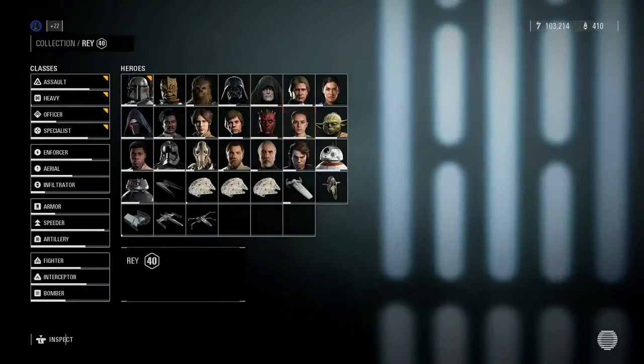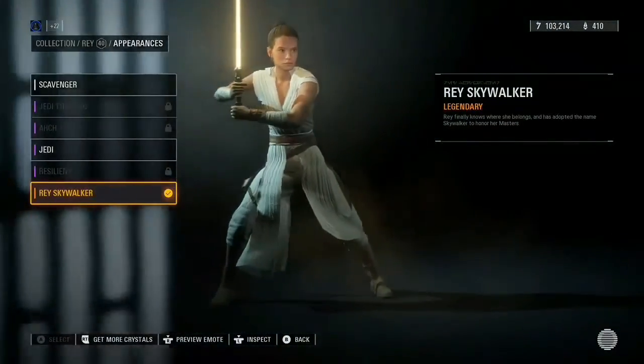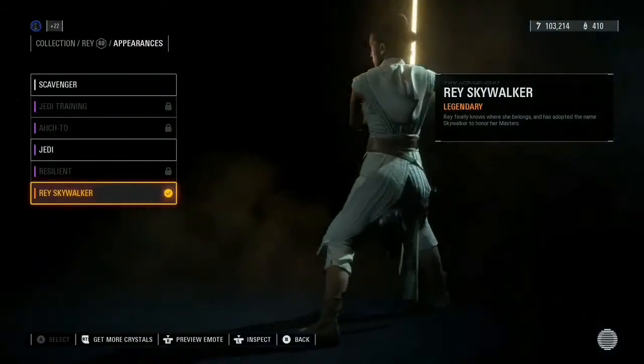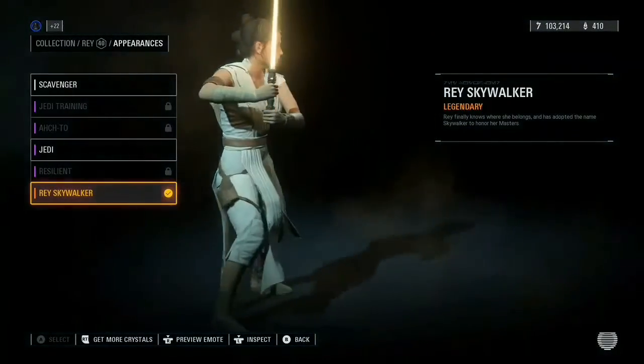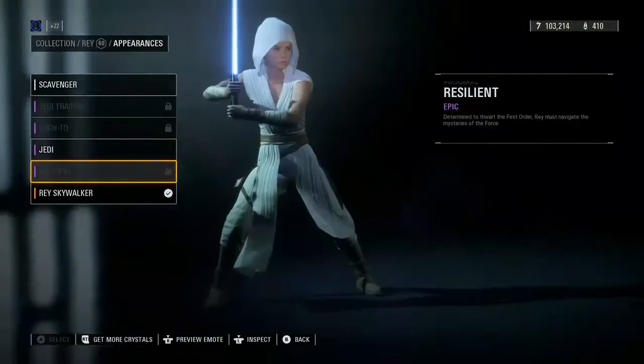Another skin was Rey. The Rey skin has a yellow lightsaber, which is not too much different, but there are two skins added to her. This one is Rey Skywalker, and the other skin is Resilient, which they've added a hoodie to.